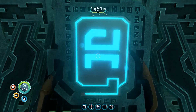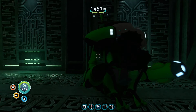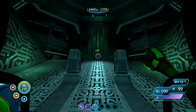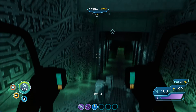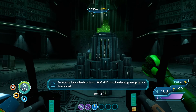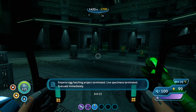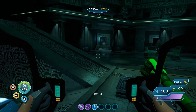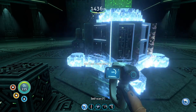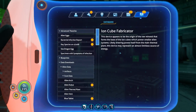Blue tablet — here's what we needed it for. Force field down. When you get out of the prawn suit when you're on land, it kind of sits down for you — that's neat. Transmitting local alien broadcast: warning — vaccine development program terminated, emperor egg hatching project terminated, life specimens terminated, evacuate immediately. That must be in accordance with that one protocol that we saw. Let's get out of here and scan a few things. Ion cube fabricator — I'm guessing that makes ion cubes.